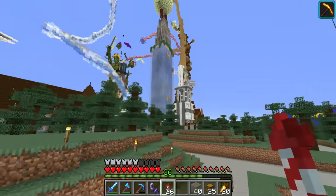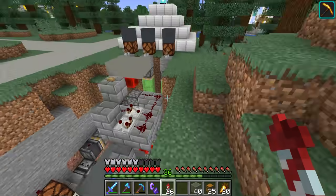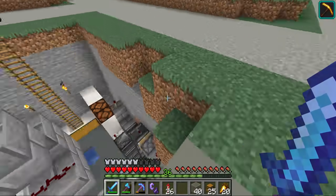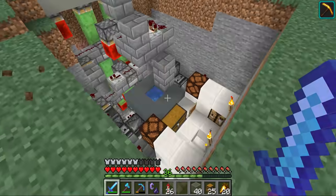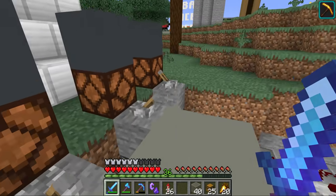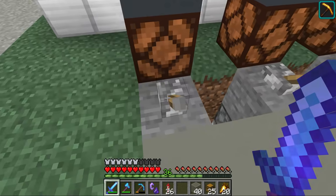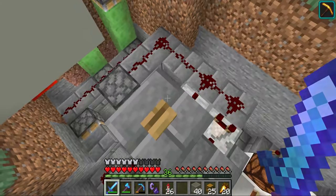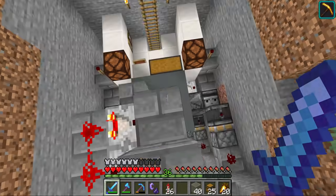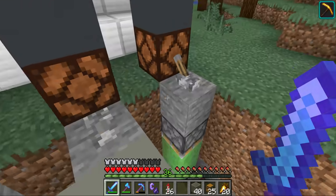Today we're starting things off out in Hermitville once again. I have done some more work on this machine since the last episode, and this is the beginning of Sahara Fuel. This is where I want Hermits to be able to come to order rockets, golden carrots, and XP bottles. Since the last episode, I've added a pulse extender that makes it so that it sends exactly the amount of items that I want every time something is triggered.